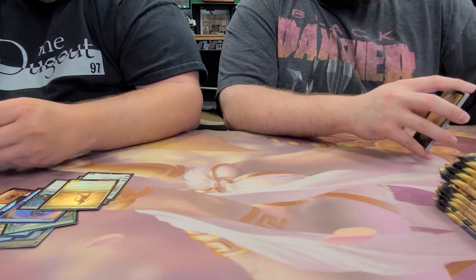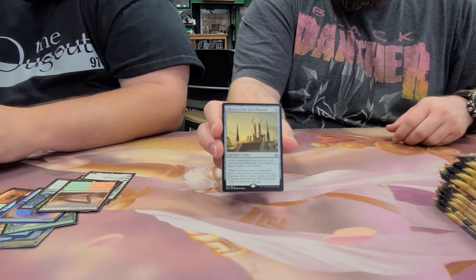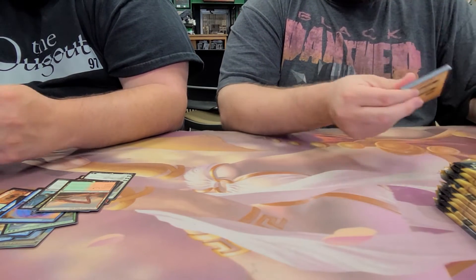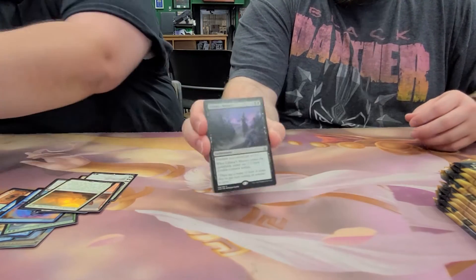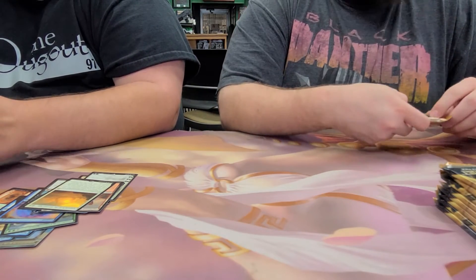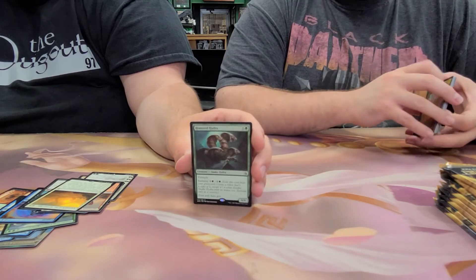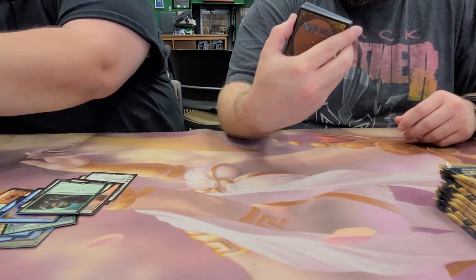Let's see the back of the pack — Sheltered thicket. Little cycle lands. Throne of the God-Pharaoh. We have another card played a lot in Standard — Approach of the Second Sun. Liliana's Mastery. We have an Honored Hydra as the rare in the pack. A Failure // Comply.